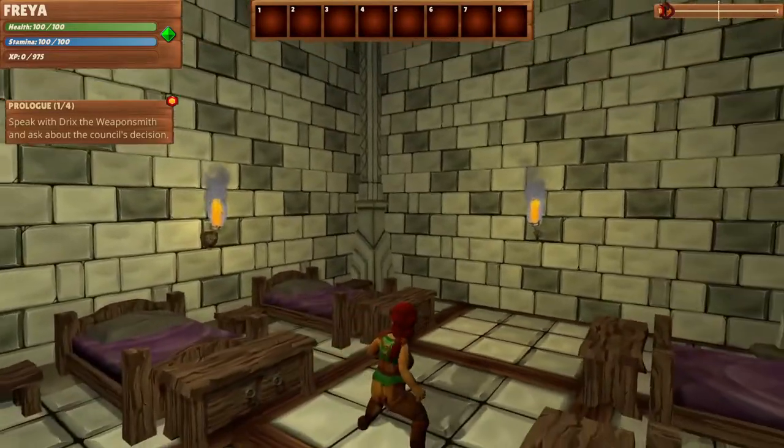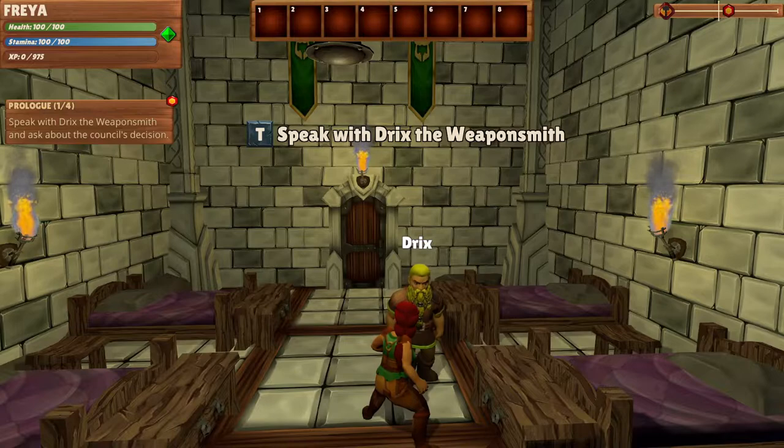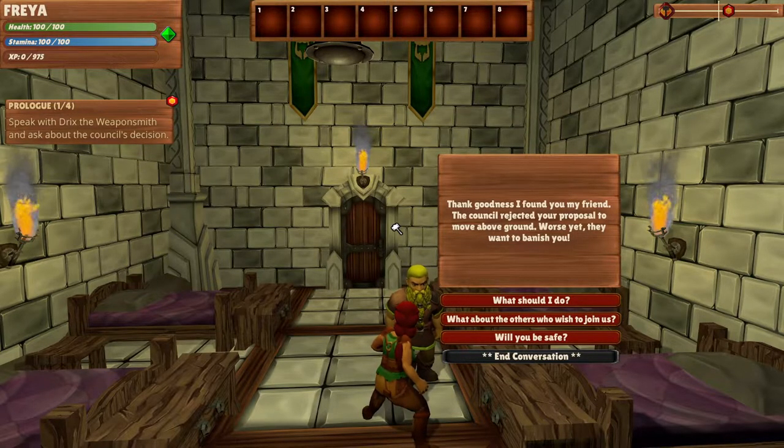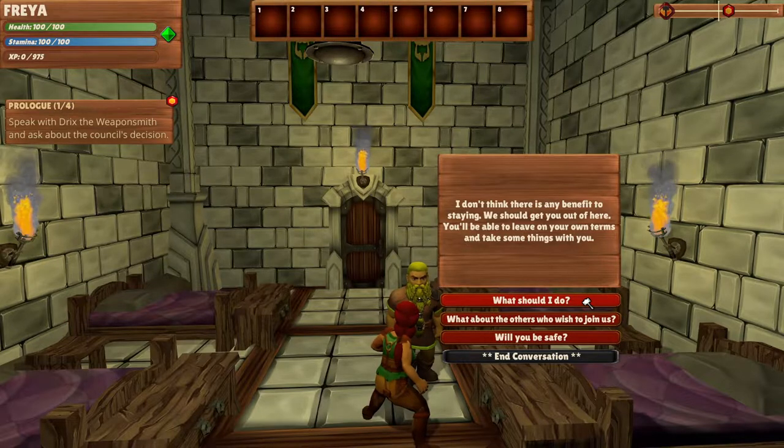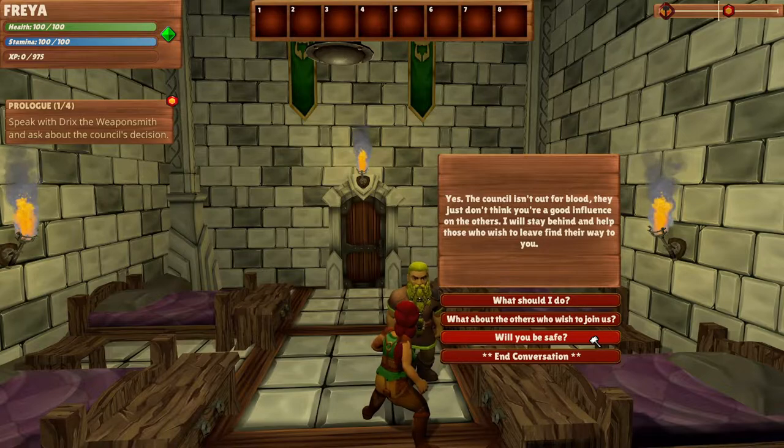Wow, look at this. It definitely looks beautiful, I do like the graphics. Let's have a little chat here with Drix, the weaponsmith. 'Thank goodness I found you, my friend. The council rejected your proposal to move above ground. Worse yet, they want to banish you.' 'What should I do? I don't think there's any benefit to staying.' 'We should get you out of here. You'll be able to leave on your own terms and take some things with you.' 'What about the others who wish to join us?' 'They'll be fine. They still believe in your idea and are willing to make the trip once you have found a new suitable home. I left some equipment in the dining hall for you to take with you.' 'What about you? Will you be safe?' 'Yes. The council isn't out for blood. They just don't think you're a good influence on the others. I'll stay behind and help those who wish to leave find their way to you.'